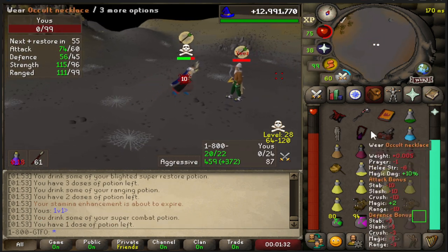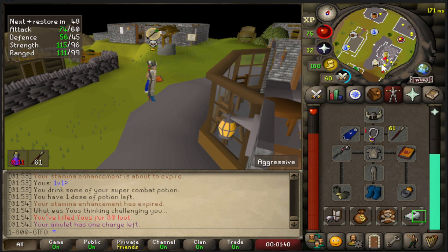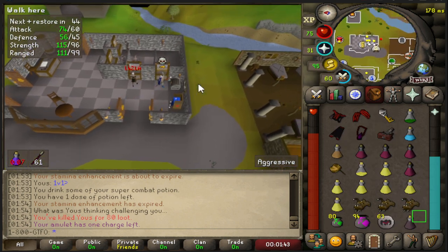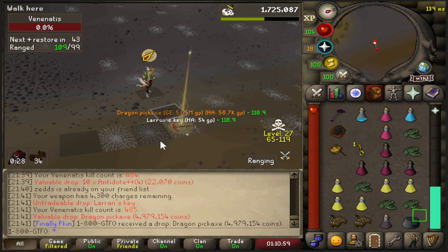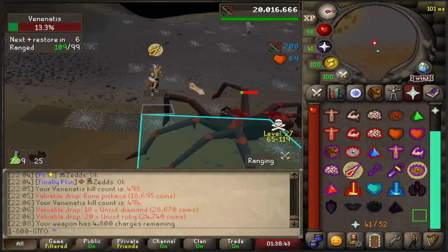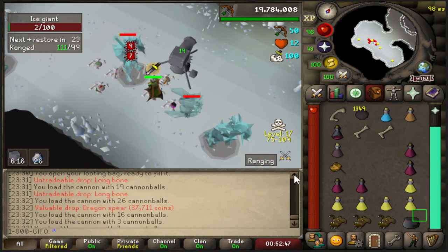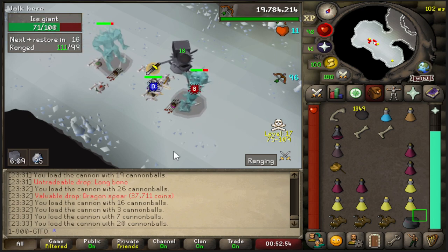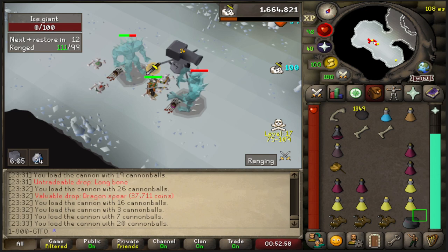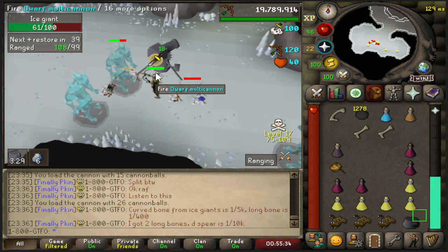Often when I can't find a 2k world for my zerk, it's because there are either mains — which I can clear no problem on my main — or other pures and low-level accounts, which I have to gear up my zerk and clear. Sometimes it creates a problem because if they know I want the world, they'll keep brawling me and it's a never-ending thing. But in this case it paid off — just 11 KC later I get another one. I also wanted to throw in this clip: I'm wasting all my RNG for the rest of the year. I got a dragon spear wearing a ring of wealth — that's one in 10,400 — plus a curved bone which is one in 5,000, and two long bones at one in 400 each. GG.